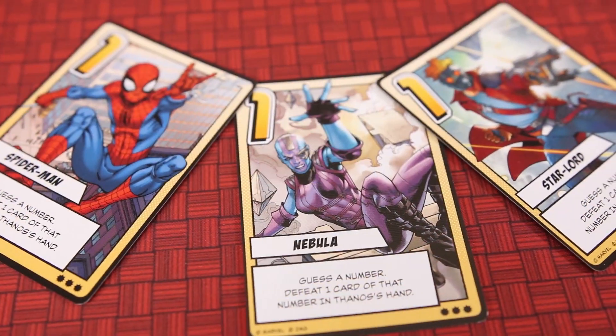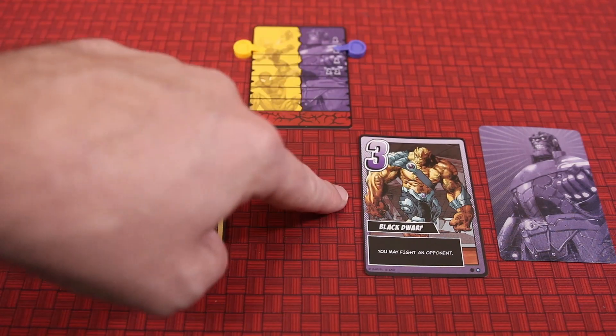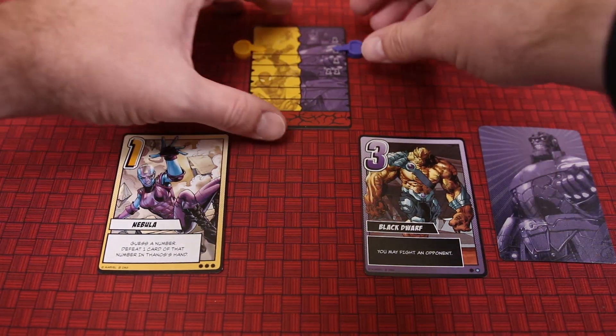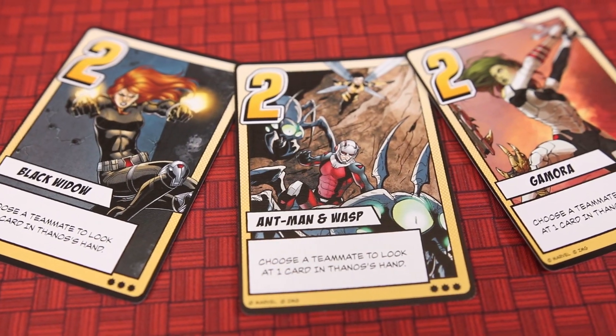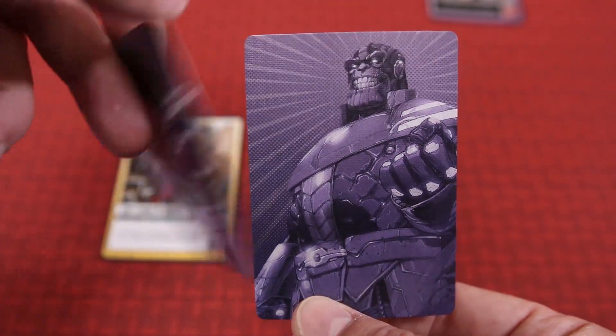Level one cards allow players to guess a number in Thanos' hand. If they guess correctly, that card is defeated and placed face up on the table, and Thanos' health is drained by one. Level two cards allow the active player to choose a teammate to look at one of Thanos' cards, giving them valuable information.